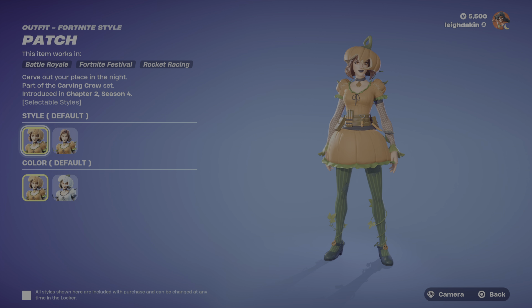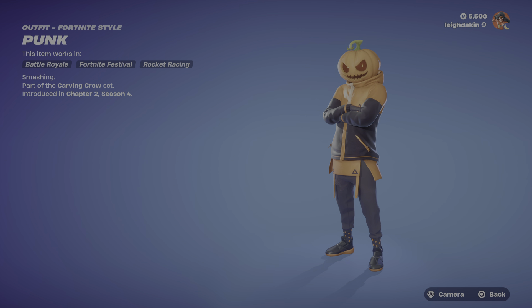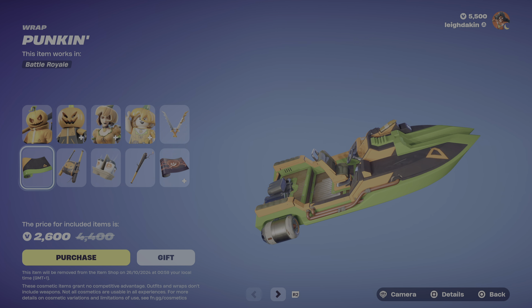Try it out, guys — if anybody walks past you while you're crouched near a pumpkin patch in the night, you could be very OP this season. We've also got the Punk smashing carving emote, so you could crouch by the pumpkin patch.